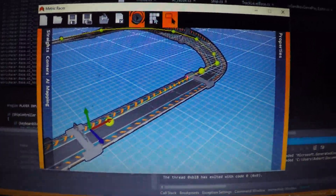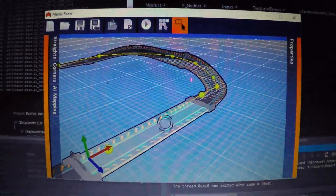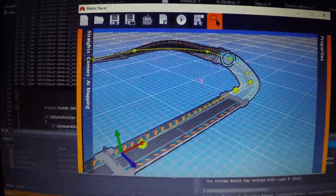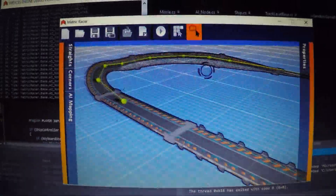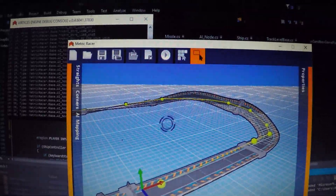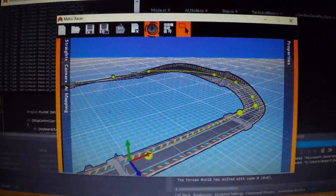Here's the track editor I've been working on. You can see all these little green tennis ball things — those act as the nodes for the AI. That was the big thing I got done here. The player has to define them, but once they're all defined around the track and make a loop, the ship follows them around all on its own.